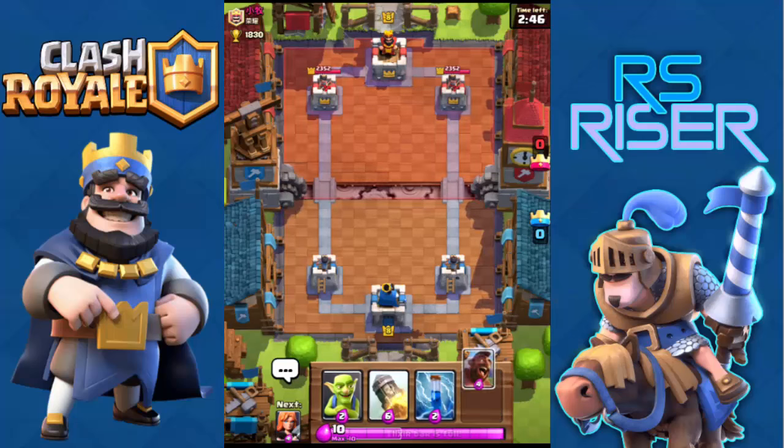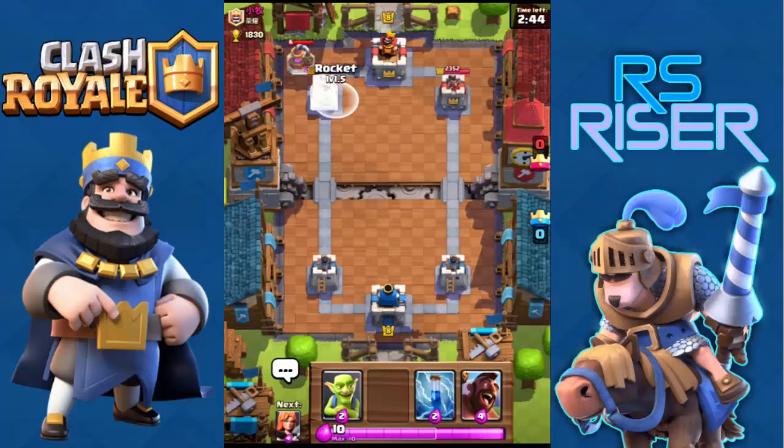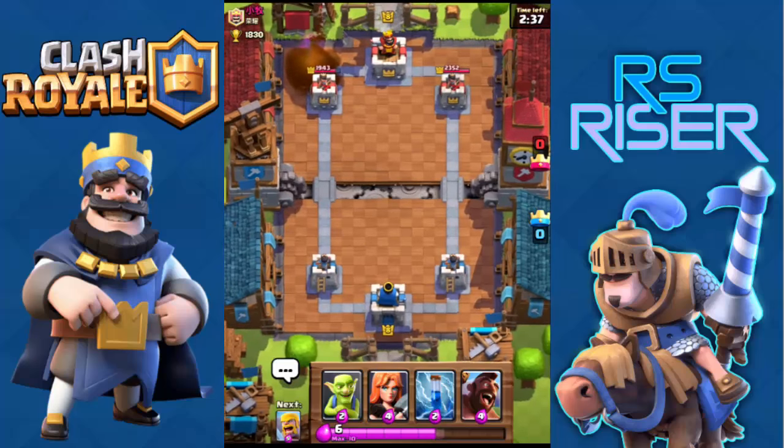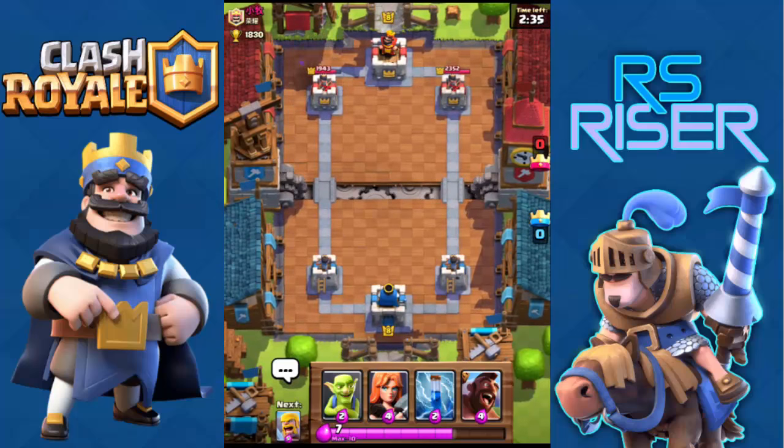As you can see on the top right of the screen, the opponent has an elixir collector. Let me rocket it as I don't want the disadvantage of them getting extra elixir. I just took out the enemy's elixir collector. My enemy is level 8, so it will be a pretty good match.